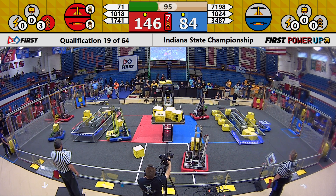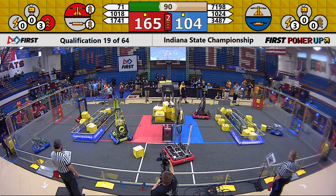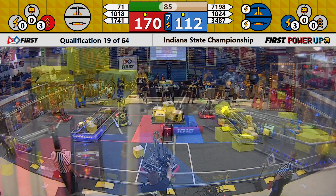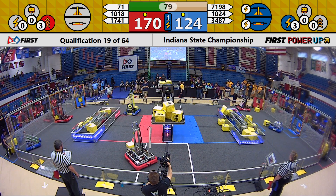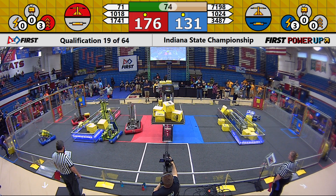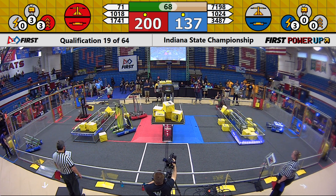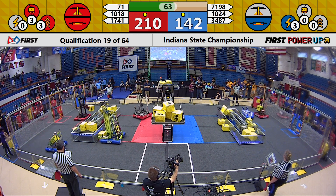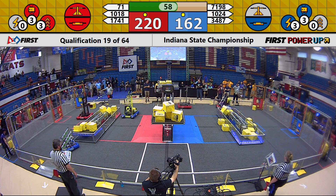We have just over a minute and a half left in this match. Red Alert 1741 making quick work of the stack of cubes over on the Red side of the field, placing cube after cube in the vault for the Red Alliance. However, the other Red Robot on this field, Red Pride Robotics, is doing the same for the Blue Alliance, placing cubes in the vault. Right now, Red Alliance has control of the scale and their own switch, but do not have control of the opponent's switch.